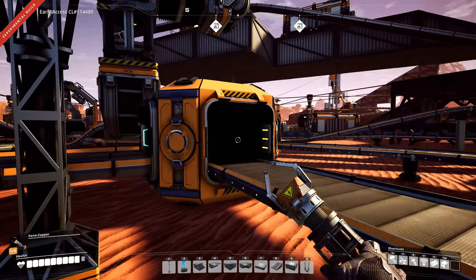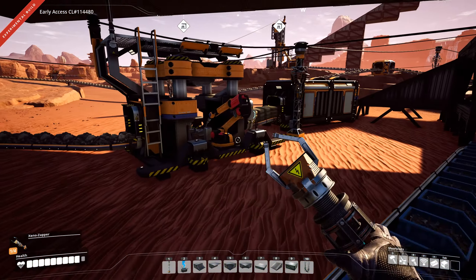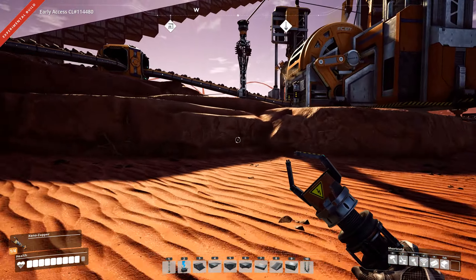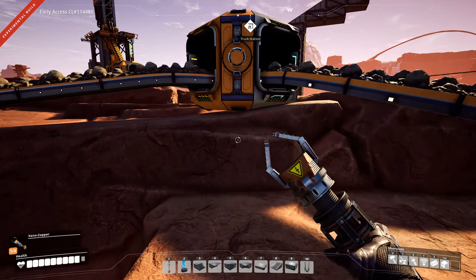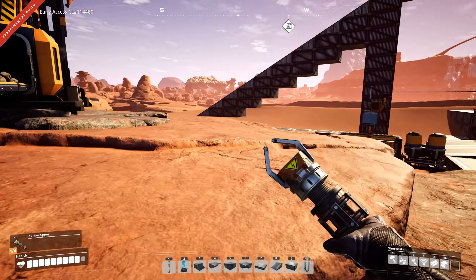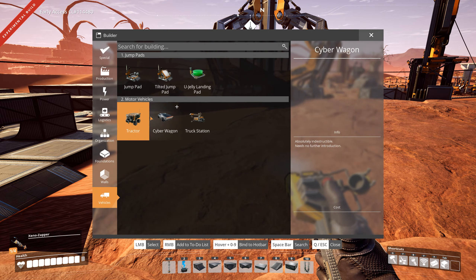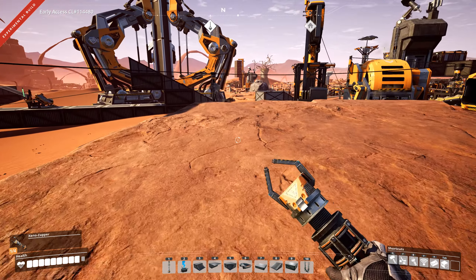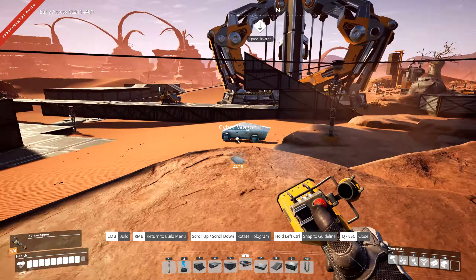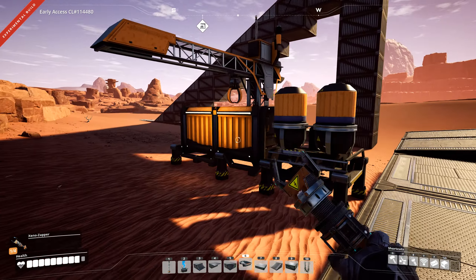Now the other part: driving the Cyber Wagon. You already saw that I have some batteries in my inventory, and you're thinking why I'm not using them for points. That's because the Cyber Truck doesn't run on fuel — it runs on batteries, obviously, because it's an electric car. But you cannot open the inventory, so how do you put them in?